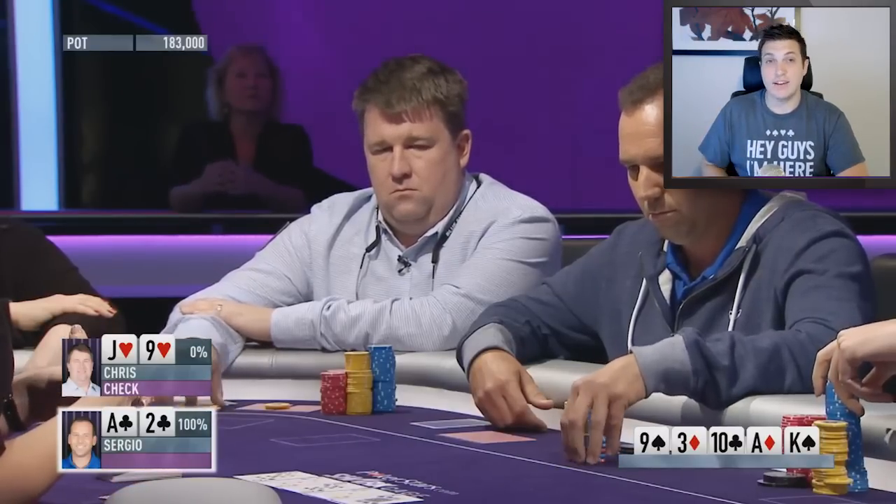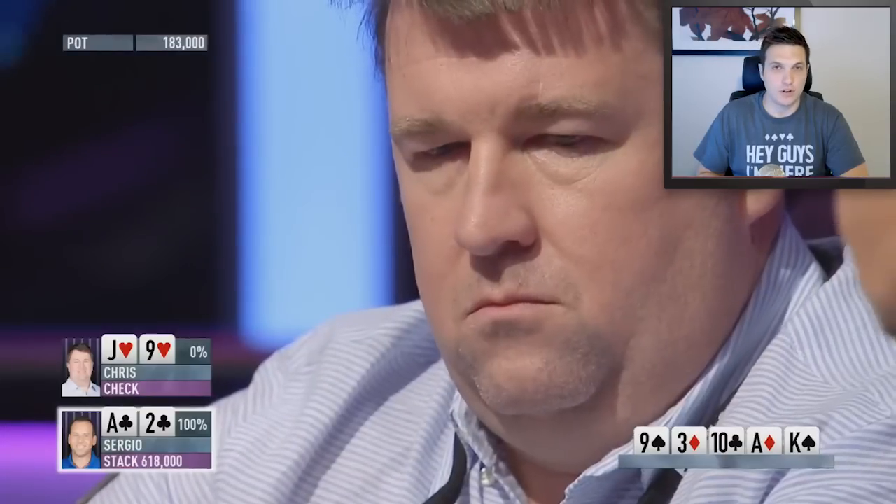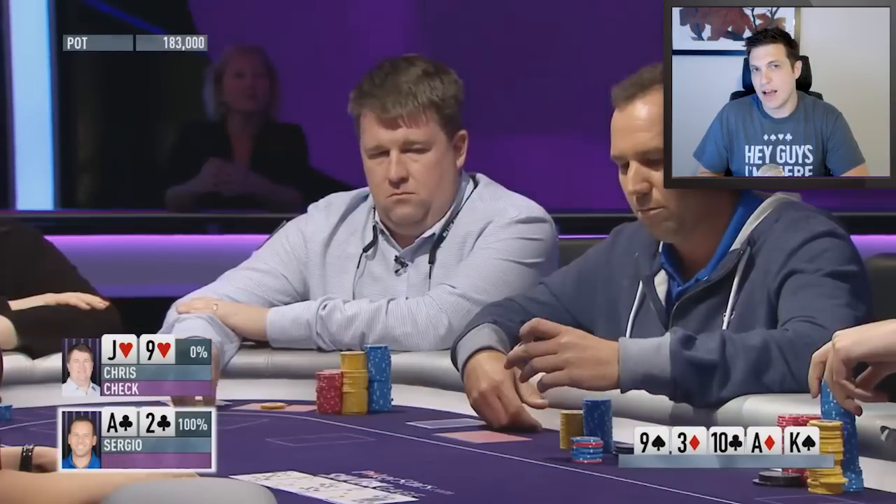After Chris checks, it's time for Sergio to bet and get value. When your opponent takes a line of check-call the flop, check-check the turn, and check the river, they typically have hands like a 10 or 9 — they won't have many aces or kings that called the flop. This makes it a very good spot for the early position raiser, who can have many strong hands that the big blind simply can't have. When the big blind checks and faces a bet, they'll probably have to call with a lot of their tens — if they don't, they fold too often and the bettor can bluff aggressively. So you want to call with tens and consider folding nines.